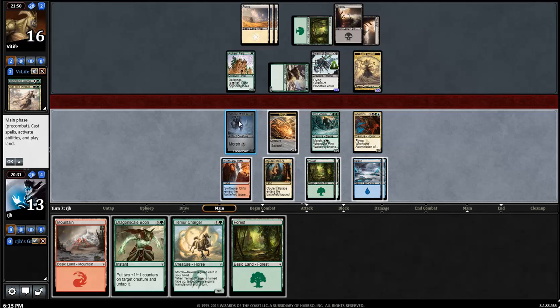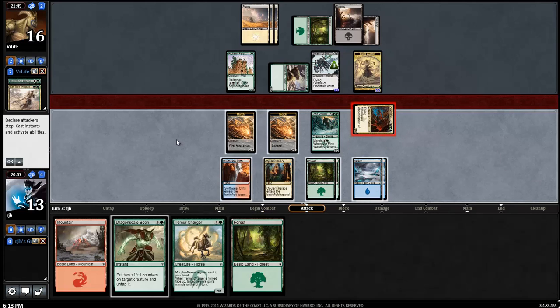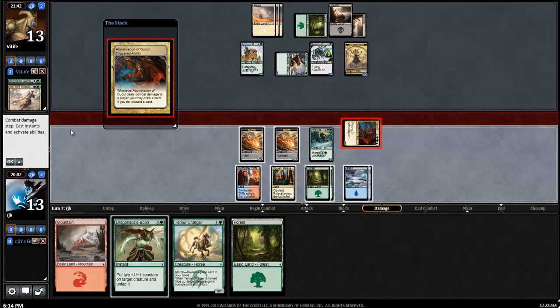These 5-5s are pretty nasty. My opponent could have a Feat of Resistance, which wouldn't kill my Abomination, but I'd have to use the Dragonscale Boon to keep my dude alive. Murderous Cut would be nasty, but my opponent would never cast it - or could just cast it on its own. Murderous Cut's gonna kill it anyway. I do have an attack with the Abomination here. I just want to dig for a Force Away, to be honest.